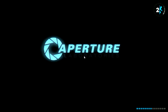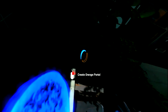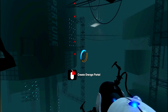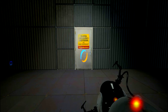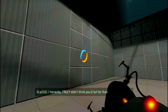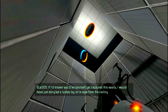This will be fun. This will definitely be fun. Right, Gladys, let's play. Gladys, emergency shutdown and cake dispensary - it's a trap! I honestly truly didn't think you'd fall for that. In fact, I devised a much more elaborate trap further ahead for when you got through this easy one. If I'd known you'd let yourself get captured this easily, I would have just dangled a turkey leg on a rope from the ceiling.